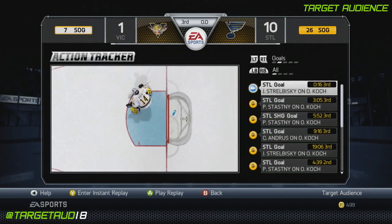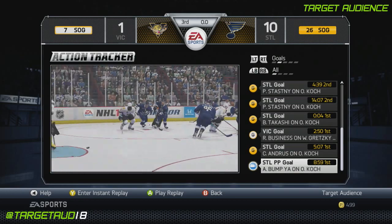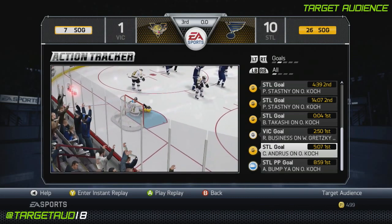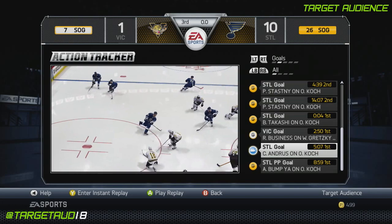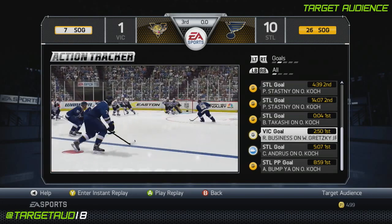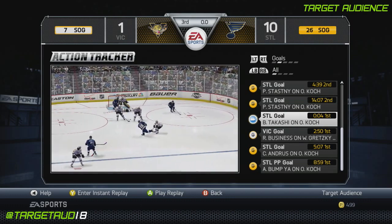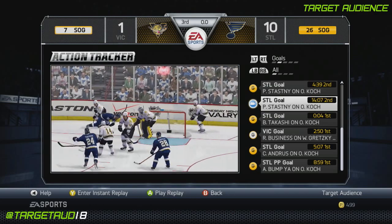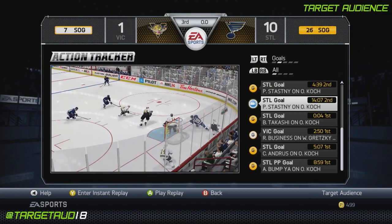All the goals. It started with this one by Bumpya — won the face-off, slapper right off the draw. Face-off got the assist, that was one of my assists. Then we scored again — this guy walks in and snipes. They scored one. Here's one of my goals: wrap-around. These you can do all the time; it really has nothing to do with the player build itself. That was just a solid, well-timed wrap.